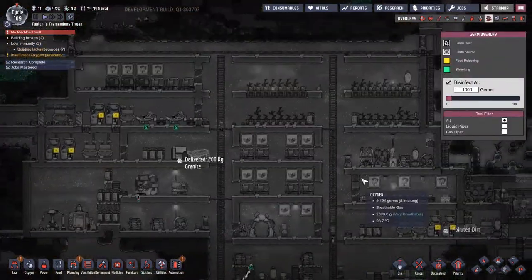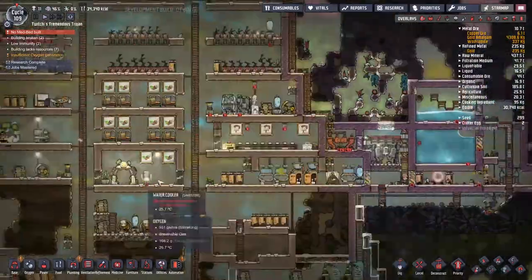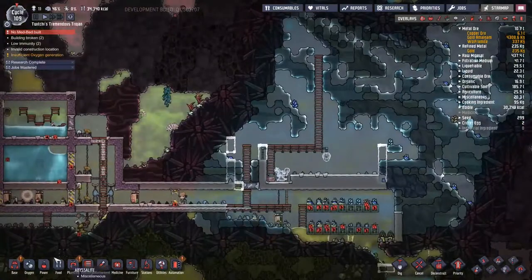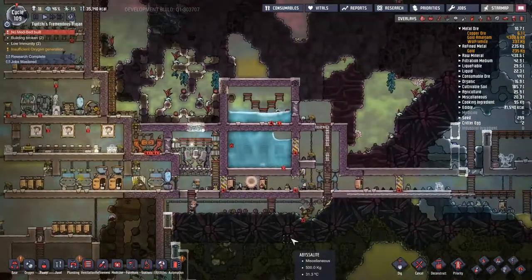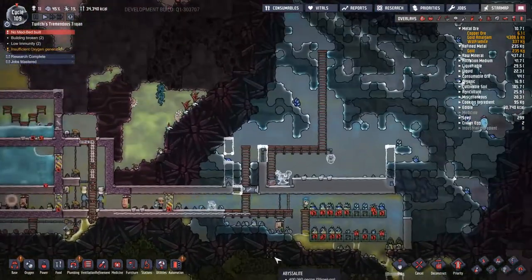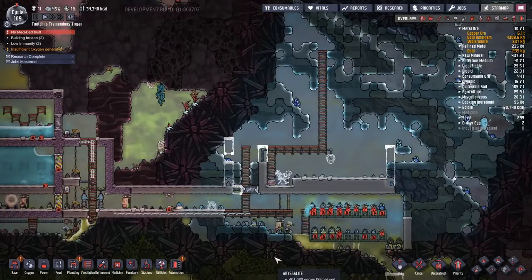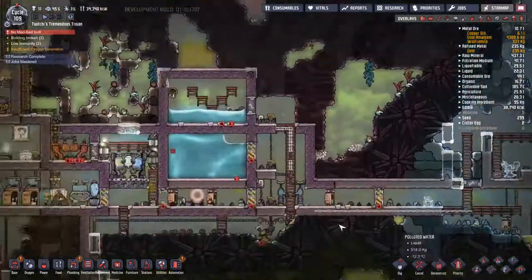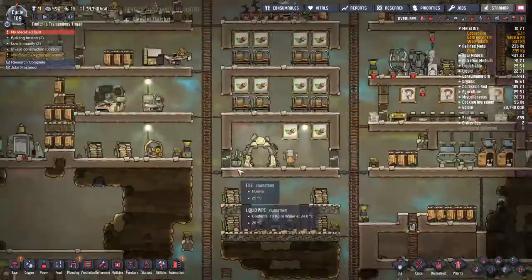I've literally never moved a duplicant from one bed to another at any point. I've often toyed with the idea of building another bunk out in the coal biome where people are needed, but I never actually got round to doing so. Moving a duplicant will be a rare treat.